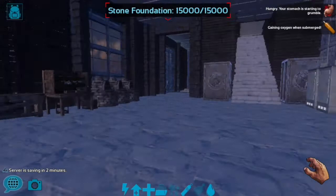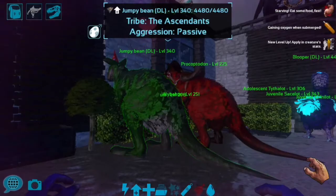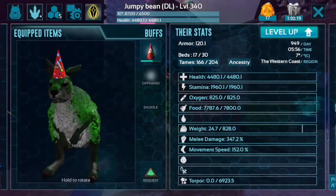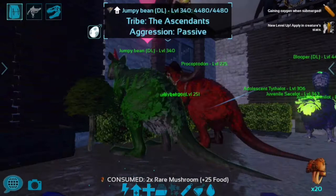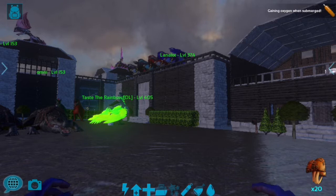Then you just have to remote use it on a creature. These griffins up there are dyed, this griffin here is dyed, and these kangaroos are dyed as well. The reason they're dyed so colorfully is because I dyed them when they were still babies, because it doesn't take that much potent dust — around one or two — to make it very vibrant when it's a baby. That is a very nice feature.